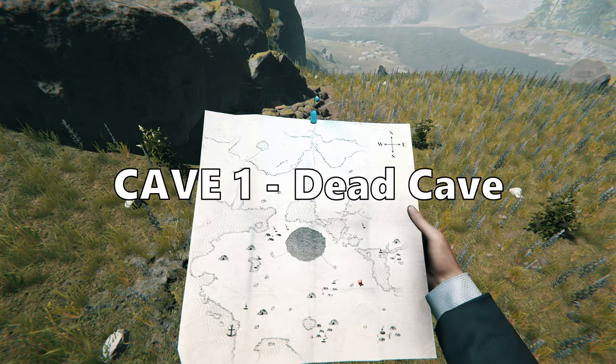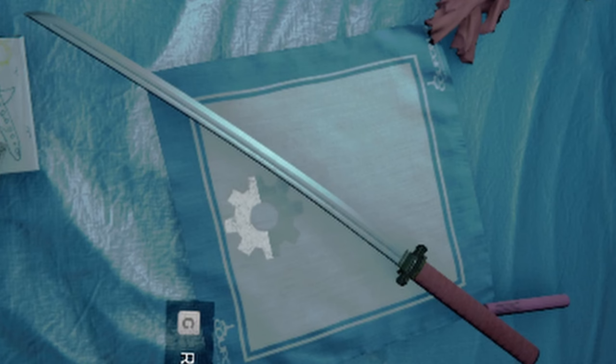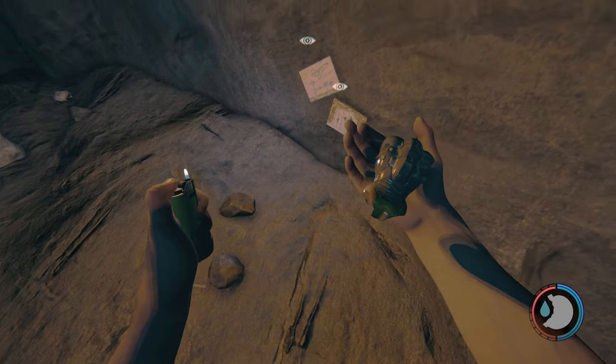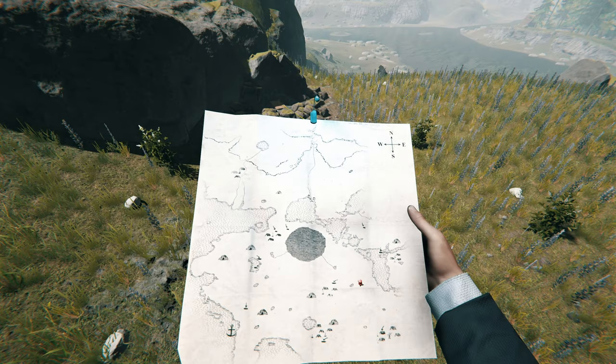Cave number one: Dead Cave. There are two entrances total to this cave, and this is where they are located on the map, so pause the video and head to whichever one you want. The most important item in this cave is the katana. Other items include: cassette tape five, Timmy's toy torso, a crucifix, a sketch, Latin paper, and Timmy's drawings one, two, and three. You can pick up all three, but when you open your inventory it will only show two — not sure what that's about.